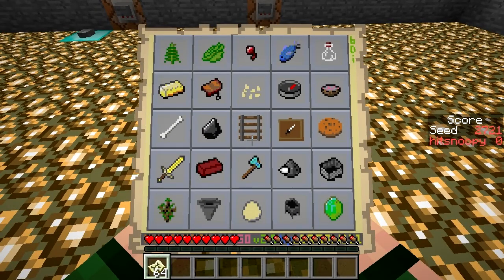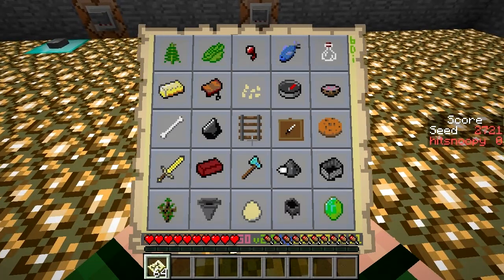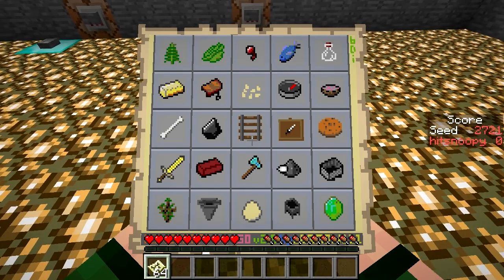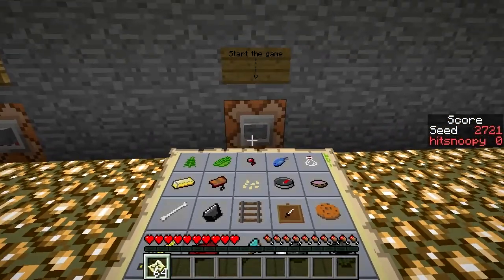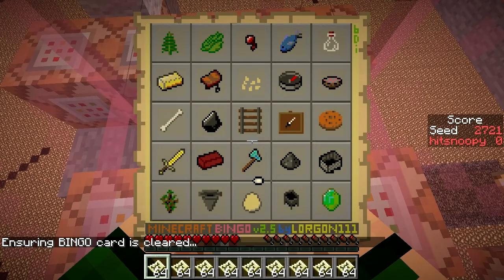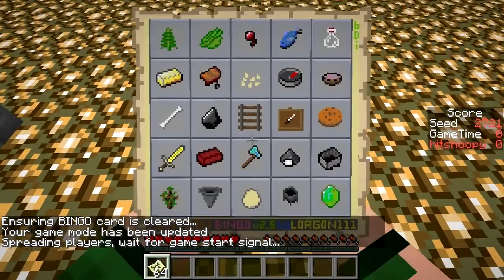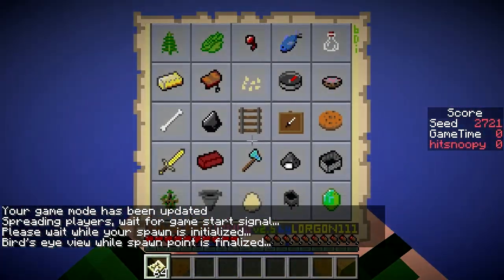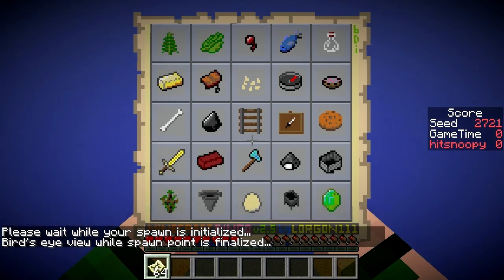The fourth column is quite easy as well. And if there is a jungle nearby, the third row is an option too. Starting with a glass bottle tool — the diagonal goes glass bottle in the top right corner to the sapling on the bottom left hand corner.